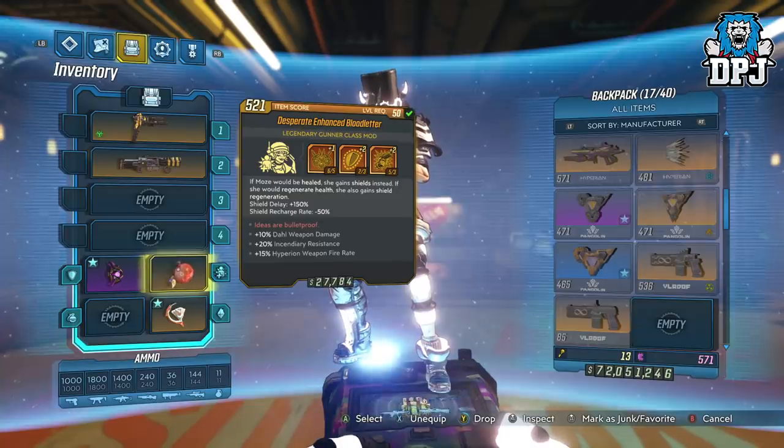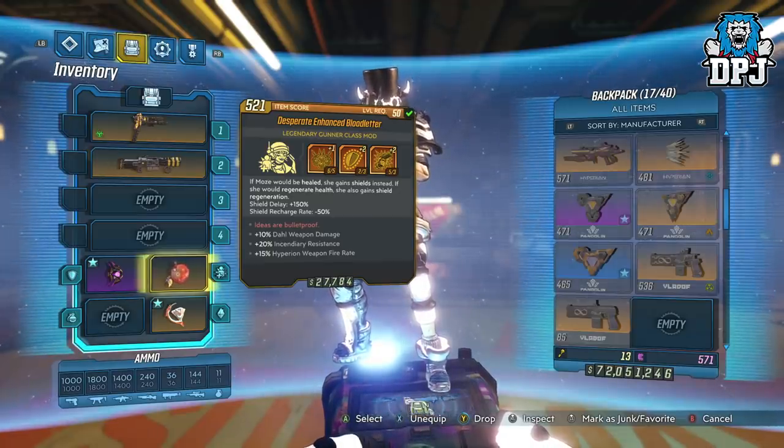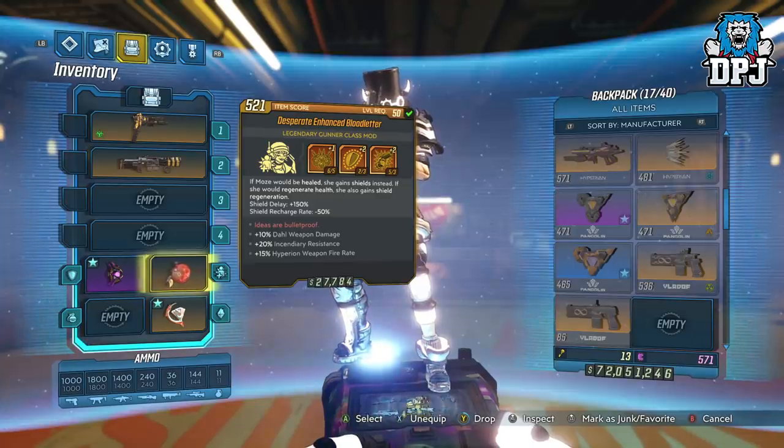The class mod is a must — the Blood Letter. This is what you need to make this truly work. As you can see, if Moze would be healed, she gains shields instead. If she would regenerate health, she also gains shield regeneration. This is kind of how this works and I'll explain it in a second.